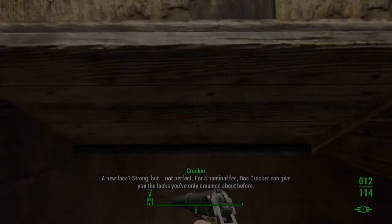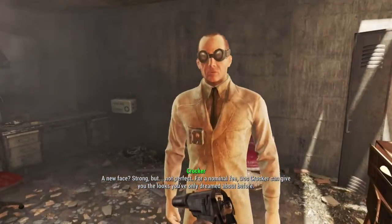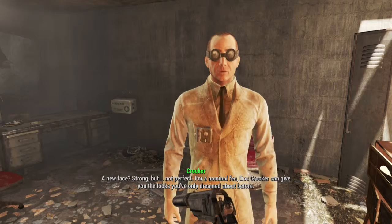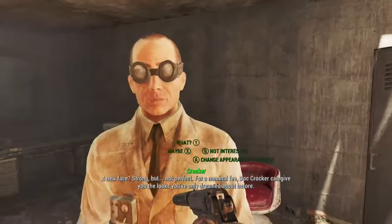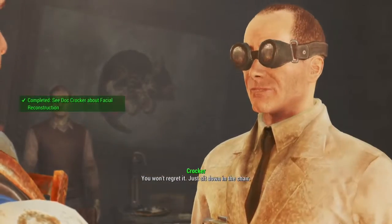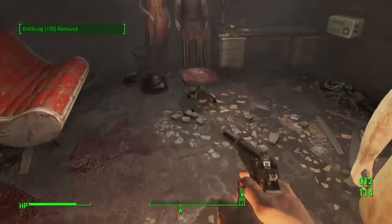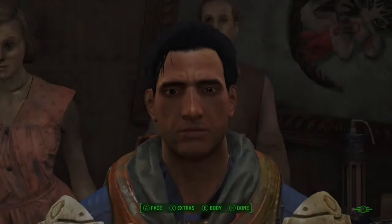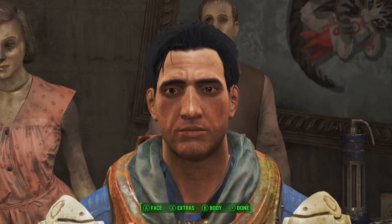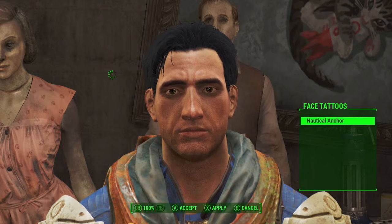Head on in and talk to the surgeon. Do what he says — sit down on the chair and you'll be able to change your features. To change the tattoos, click Extras, go down to Facial Tattoos, and it will be right there. Just press A to equip.